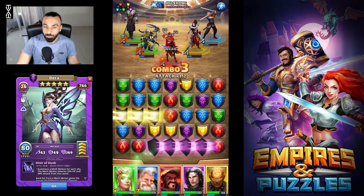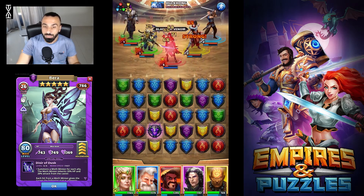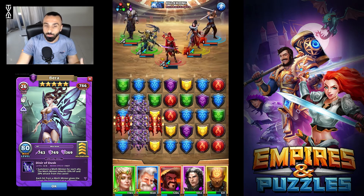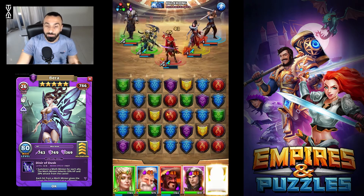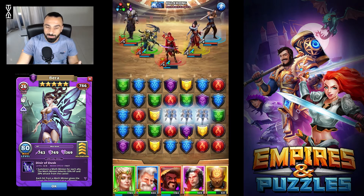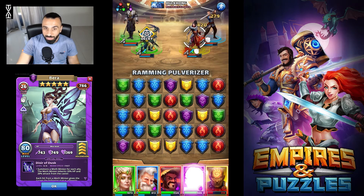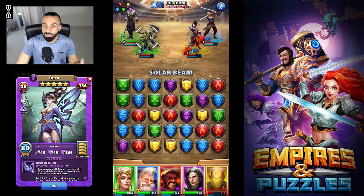She is a purple/dark tank and she can help you a lot in terms of sustaining. If we look at the top teams in the game, a lot of them are going to use Beira in the middle to make your team sustain much more and be able to reach higher in the arena.